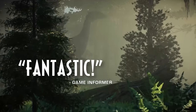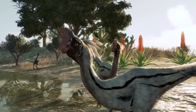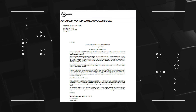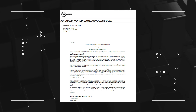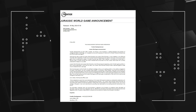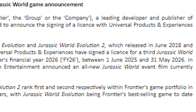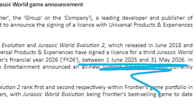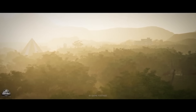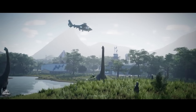Even if Jurassic World Evolution 3 proves to be worth the wait, it is still a pretty long wait. We don't have a release date yet, since the game hasn't even been officially announced. We just know a third game is coming because Frontier had to make that information publicly available for their shareholders. As part of that, we have a release window of financial year 2026 — confusing, I know — which runs from June 1st, 2025 to May 31st, 2026. That means at the earliest, JWE3 comes out in 9 months, and at the latest, in 21 months.